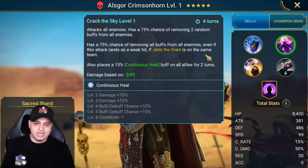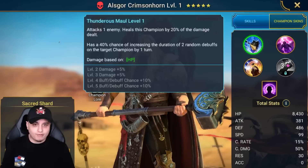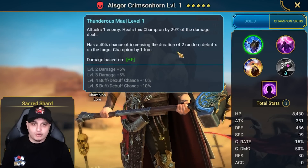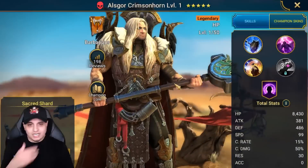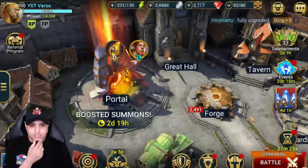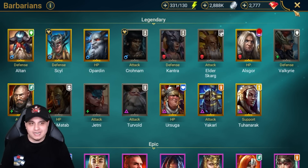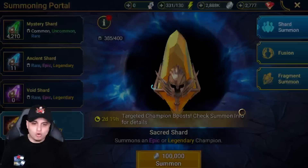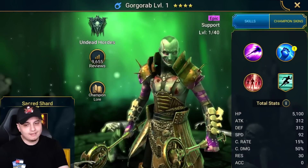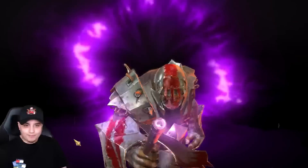Owlscol also has a chance of removing two random buffs from all enemies that cannot be resisted, or on a weak hit if Jetney's on the same team to counter specific affinities. He's got continuous heals, increases the duration of two random debuffs on the target, and when attacked has a chance of placing decreased speed - a really nice pickup. Going into my Barbarians, I don't have many barbarian legendaries. I'd have preferred a Valkyrie, but two new champions - not too bad. Let's do one more sacred.